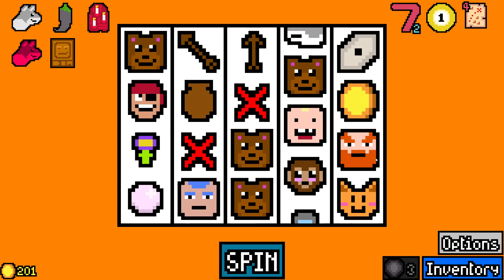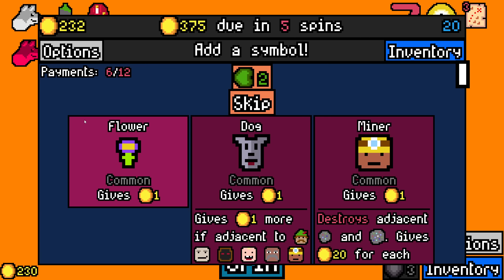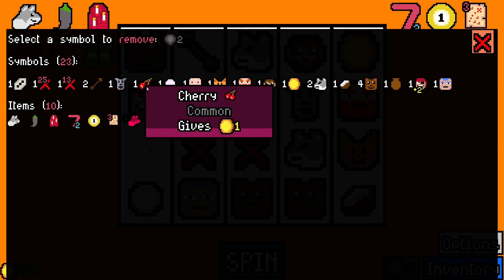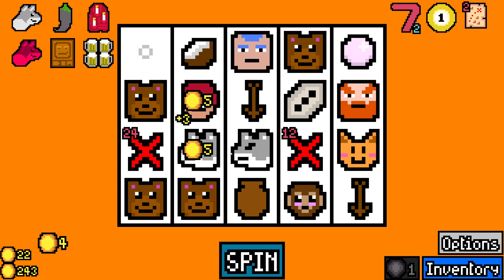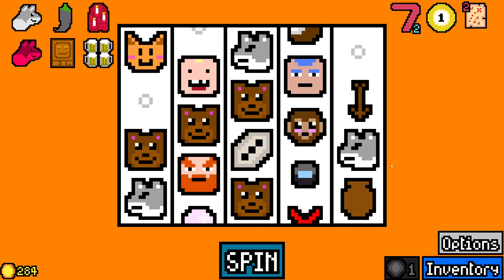Now we have happy hour. Dog — yes! I'm going to remove some stuff because we're at 24. Get rid of flower. Get rid of cherry. I'm going to save my last removal token. So, did it work? Look at that. Big money. Removal token.